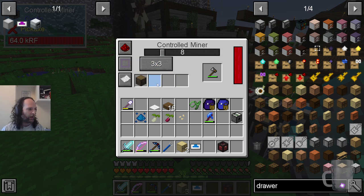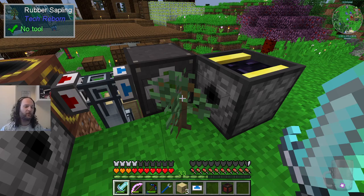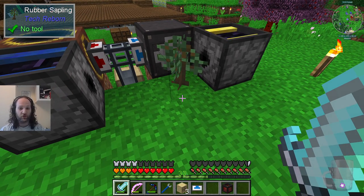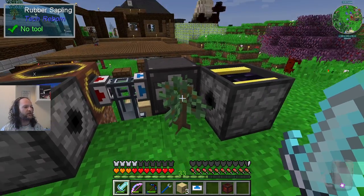I put a flint hatchet in here and I have whitelisted rubberwood. This is a rubber sapling. What happens is that things grow if you leave them in the ground - saplings specifically - so eventually this will become a tree.